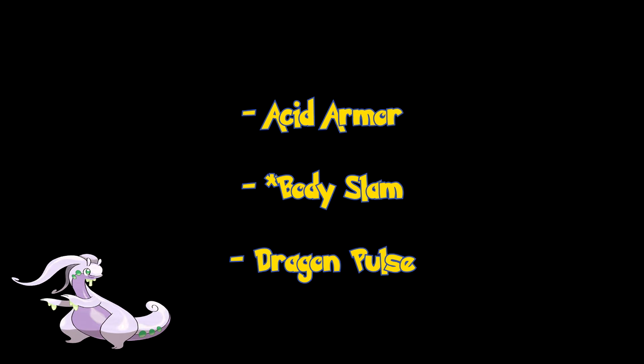Next is Dragon Pulse. You need a STAB move on this Pokémon. A lot of physical attackers don't really have good Special Defense. And with Goodra having no investments in its Special Attack, it still does a fair amount of damage. Plus it's STAB, so you've got to have something like that.